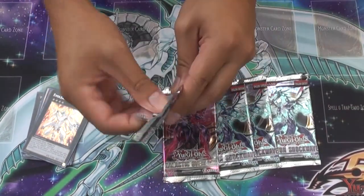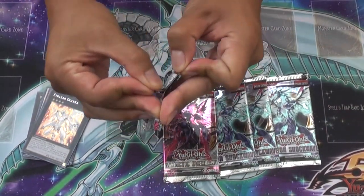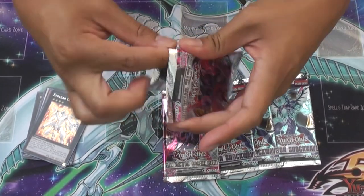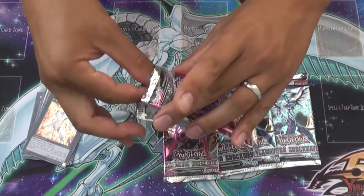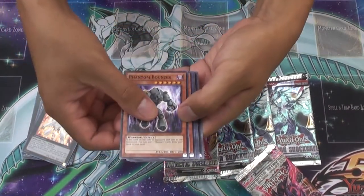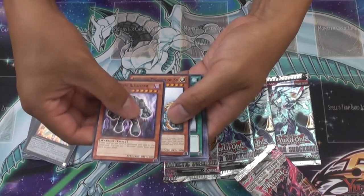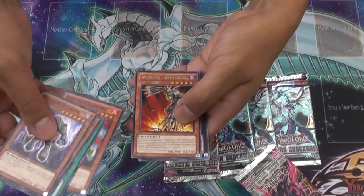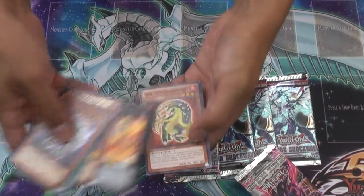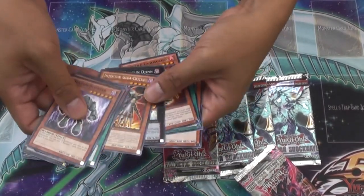We're gonna open the Galactic Overlord first. Let me get something good out of this. Looks like I have a holo in here. Strike Bouncer, Heretic Dragon, Falling Current, Evolzor Darwino, Exector Gig Hicket, and a Super Queen Dragoon Jin — awesome! Very nice.